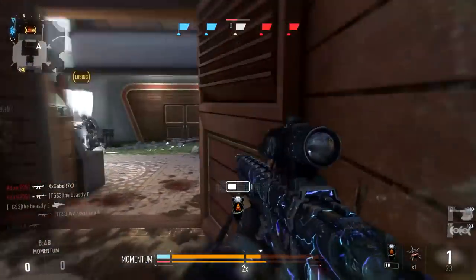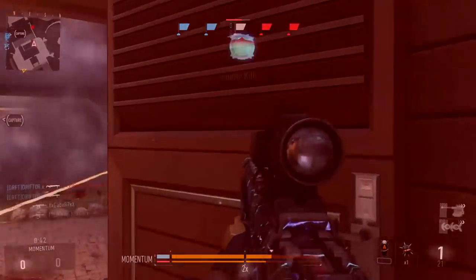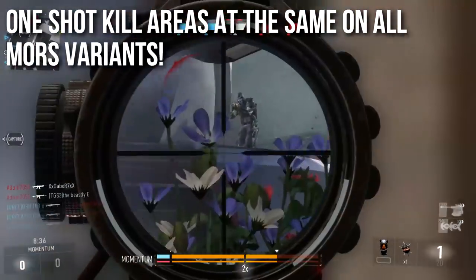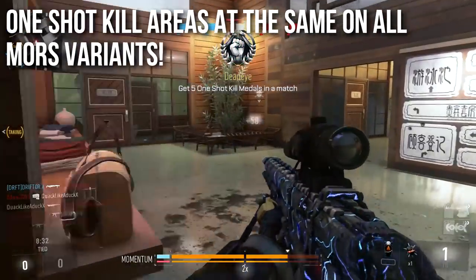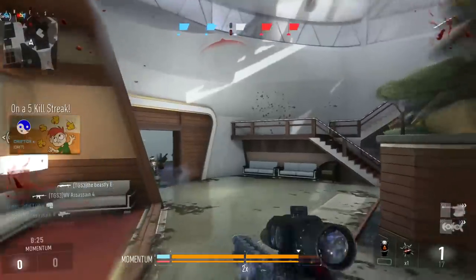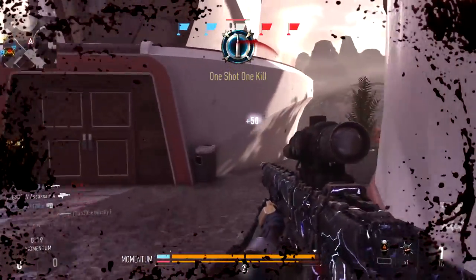I wanted to show you that early because there are a lot of questions about those, and those do not change by variant. One thing that also does not change with variants is damage. No matter what the little stat chart says, no matter what the bars say, the one-shot kill areas with the variants do not change on the Moors. There is no difference with plus or minus damage, so any variant with plus or minus damage — you can totally ignore it.